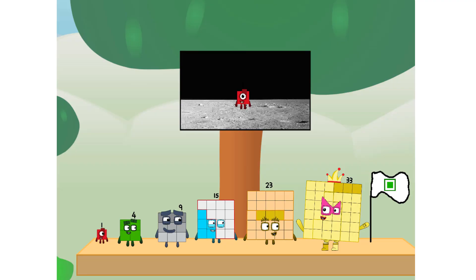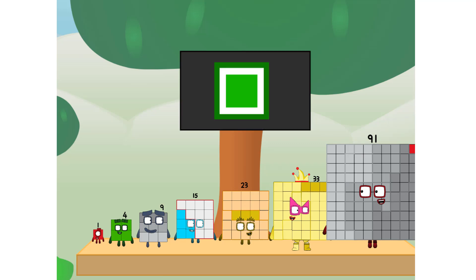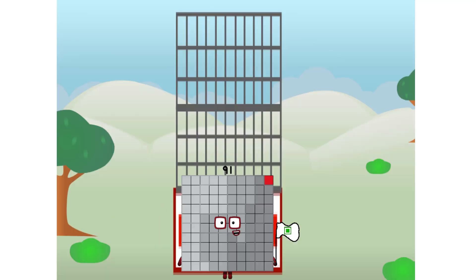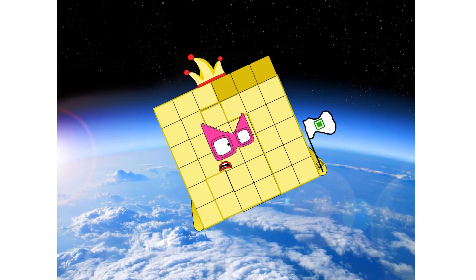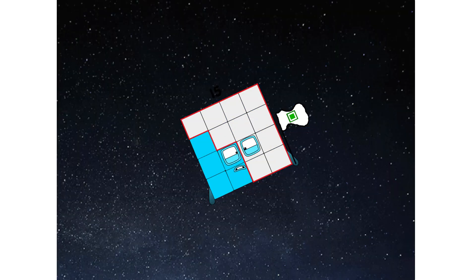We did it! The only thing left now is to plant the square club flag. Numberland, we have a problem — I forgot the flag. Don't worry, little one. I'll take care of this. And I promise — no rockets. Square power only. Achoo! Achoo! Achoo! Achoo!